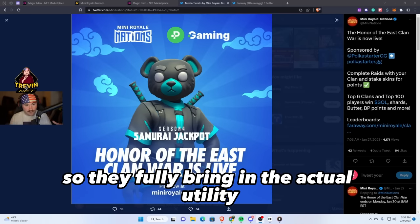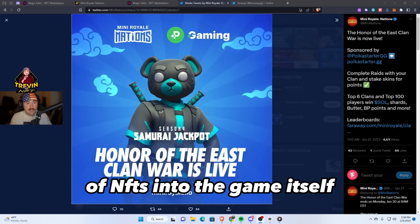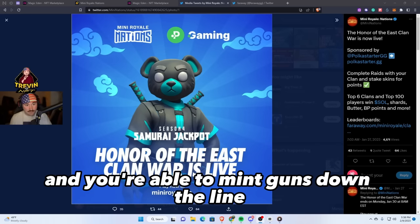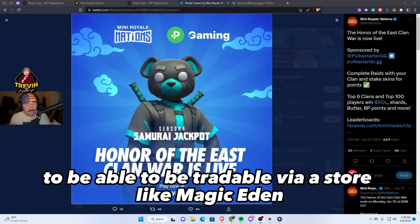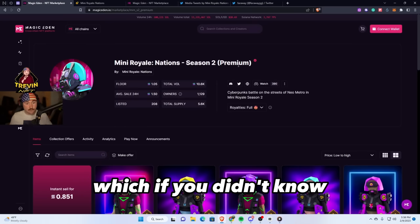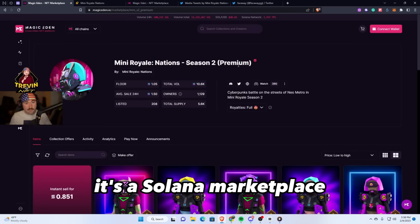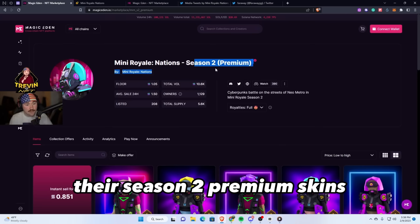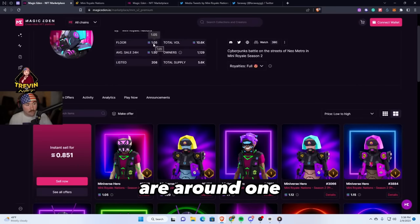They fully bring in the actual utility of NFTs into the game itself, which you're able to use as skins, and you're able to mint guns down the line to be tradable via a store like Magic Eden. Magic Eden is a Solana marketplace where NFTs can be bought and sold.